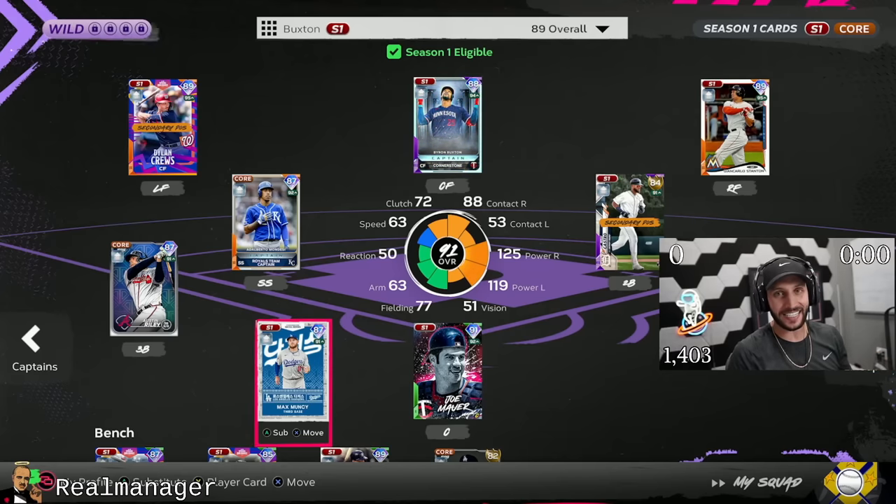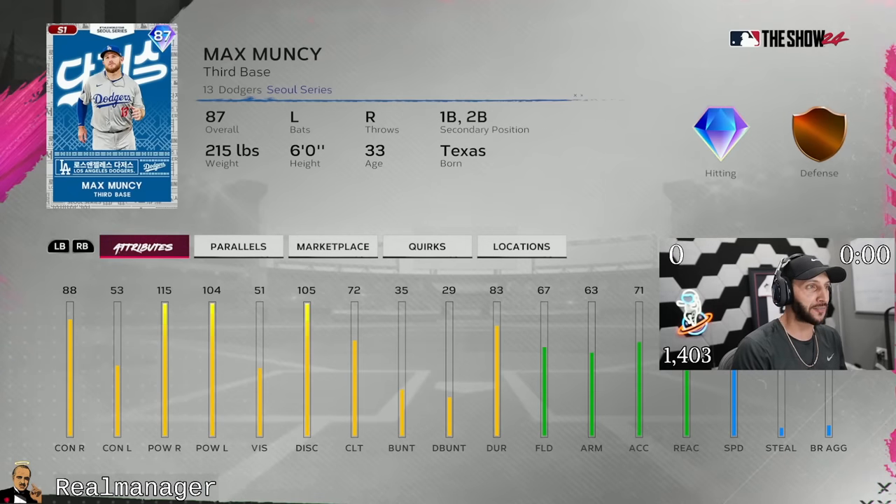SDS just dropped brand new content, and in that content is an 87 overall Max Muncy. As we all know, Max Muncy always has one of the glitchiest swings in the game — he's gonna have power, he's gonna have low contact. He's 88 contact with 53 contact, 115 power, 104 against lefties, and his clutch is only 72, which does suck. He has no fielding, 53 speed, and 51 vision.